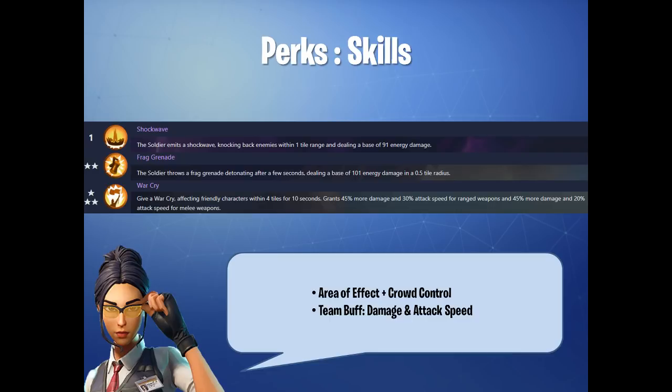Team buffing comes in the form of the War Cry. With War Cry, you do more damage as well as increased attack speed on ranged and melee weapons. This War Cry effect is pretty helpful for buffing the team's damage output. These are a pretty useful set of skills typically found on most soldiers. Let's go ahead and take a closer look at some of her perks that make the Raider so special.